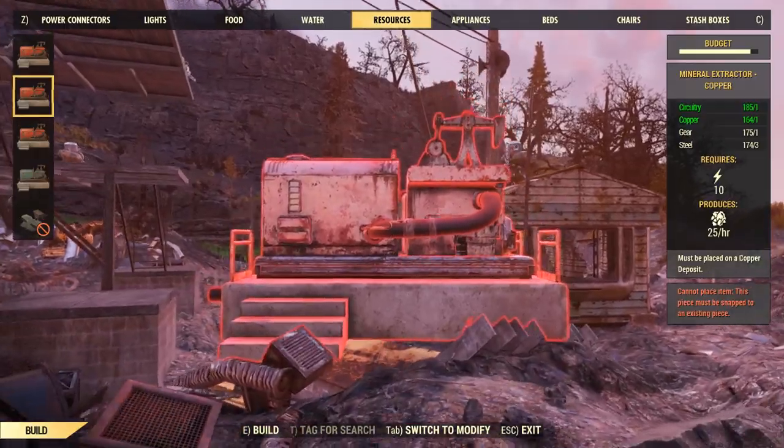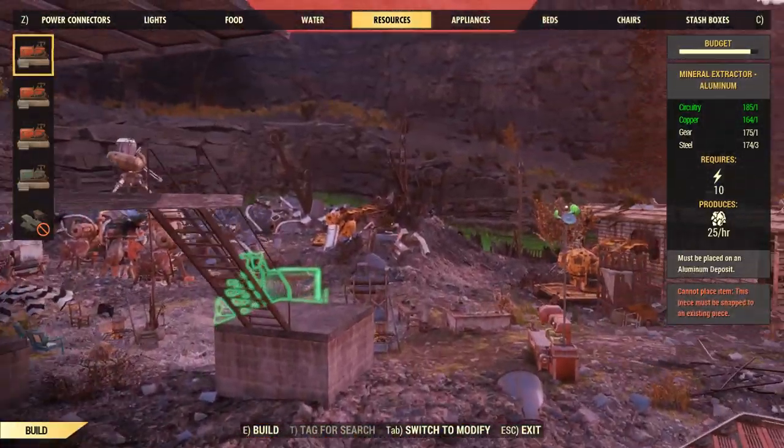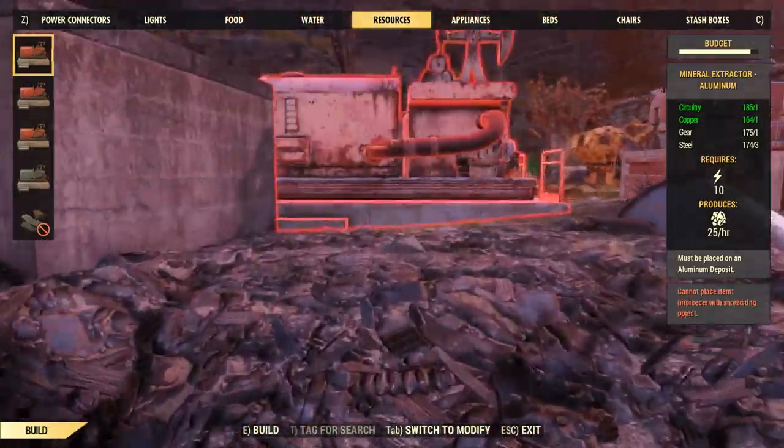As you may know, when you claim a workshop in Fallout 76 you can set up resource collectors like water purifiers, junk extractors, and different mining equipment.